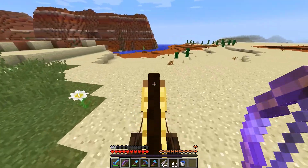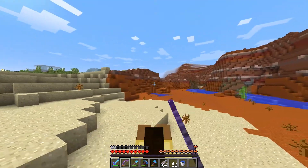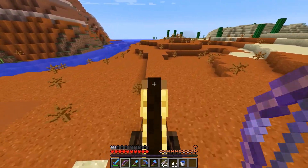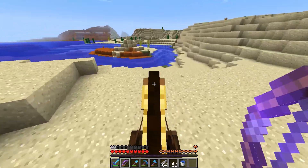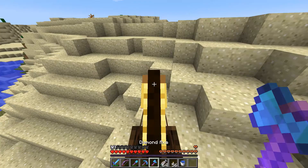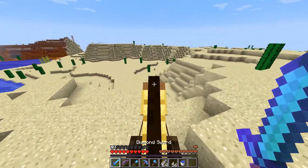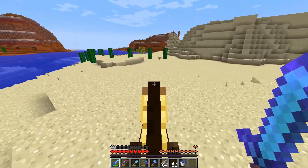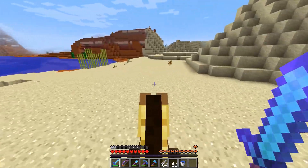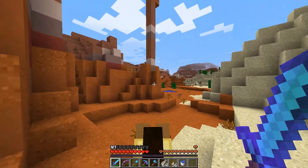We are going to be making a base somewhere — finding a nice area and making a base. I know we have the house and we are going to come back to that, but I wanted to do something a little different. So we're setting off on our horse. I've got three stacks of fish — that should be enough. My tools, I have diamond boots on. This is all we are bringing. Everything we need is in the world; everything we need, we will find. I'm going on a nice journey and we are going to find a good place to settle down.